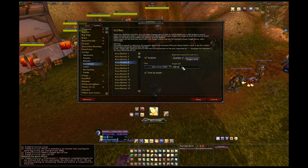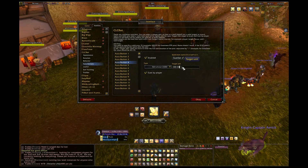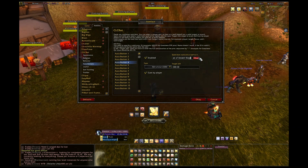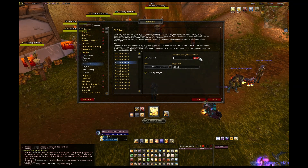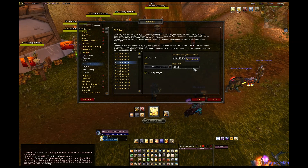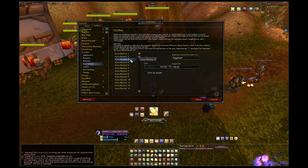The guardian of ancient kings aura button uses a five-minute cooldown, which is 300 seconds, with a 30-second duration — pretty straightforward. One thing to note: if you type the spell name 'Guardian of Ancient Kings,' you risk targeting the wrong spell, because there are three versions — one for Holy, one for Prot, and one for Ret. The Ret version is listed under undefined spells on Wowhead. The Ret version spell ID is 86698 — hit enter, it resolves, enable it, and set it to cast by player.